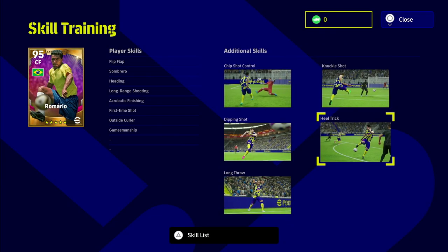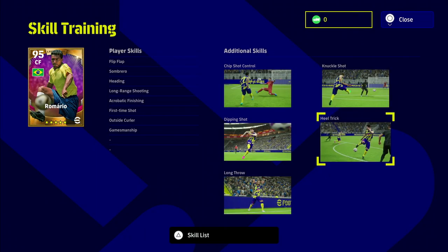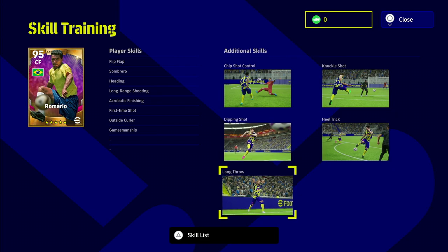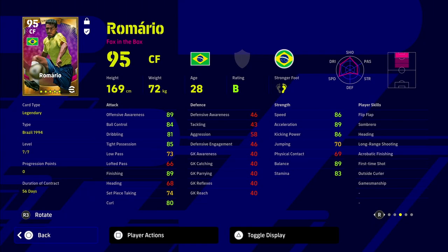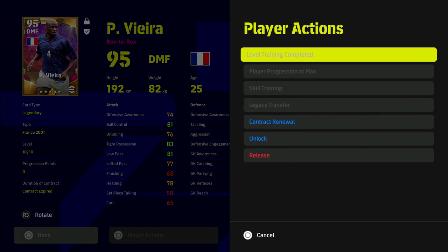Now if we have another skill trainer we can overwrite one, so I probably would overwrite long throw — but I gave it to him just to mix things up, in case I wanted to do a long throw into the likes of Haaland or Kolar or somebody like that. It's kind of a unique skill to give your centre forward, especially since Romario's small and he's not going to win a lot of aerial battles.